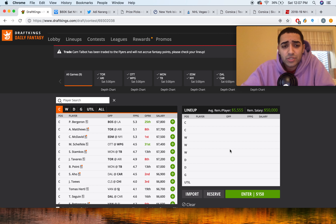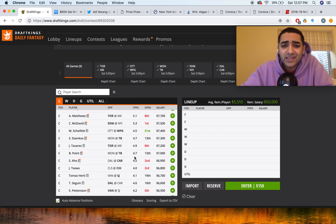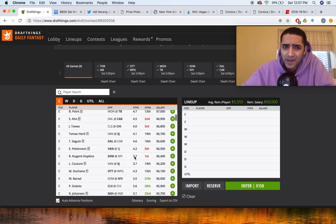So it's a nine-game slate. I'm going to just break down a few of my favorite plays at each position, at each price point. Let's start at center, because the main thing here is that I'm not that intrigued by many of the high-priced guys. This is looking like a slate where I'm going to dip into the sub-7K range at center and maybe double down with two mid-priced guys.